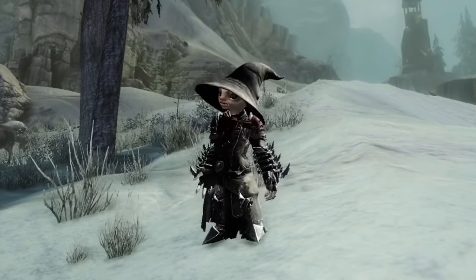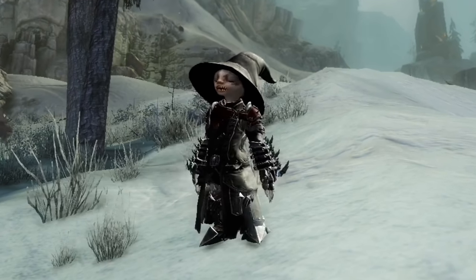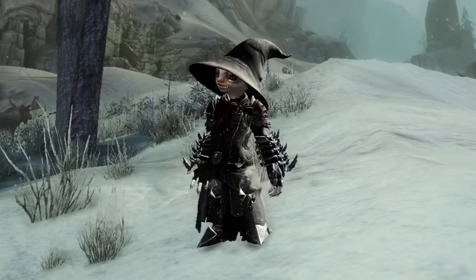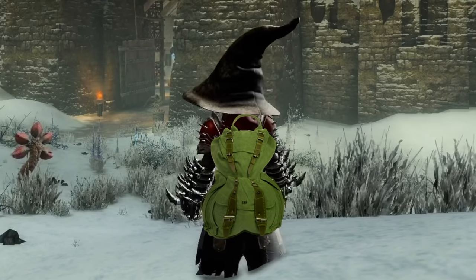All of this combined with getting max bag slots on a character results in 320 inventory space in the cheapest way currently possible. Now you know how to get a dummy thick backpack. You're welcome.